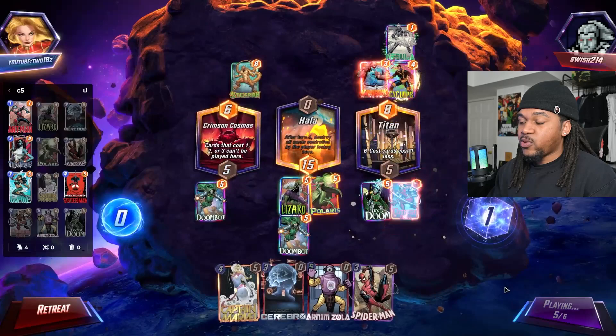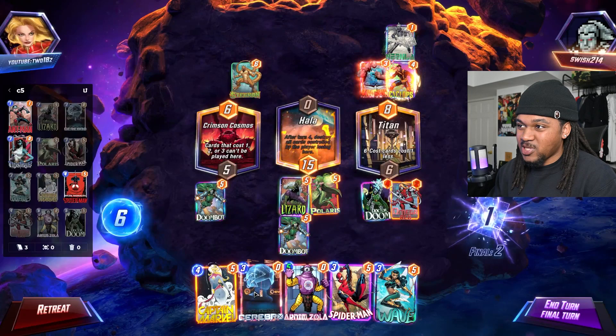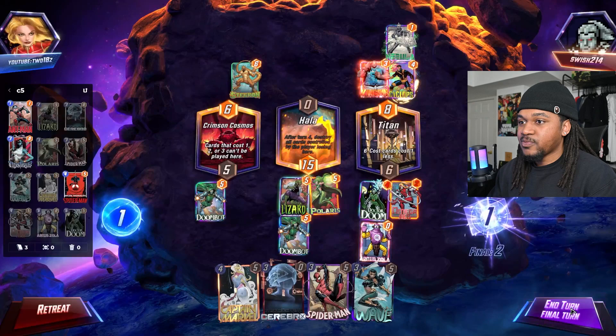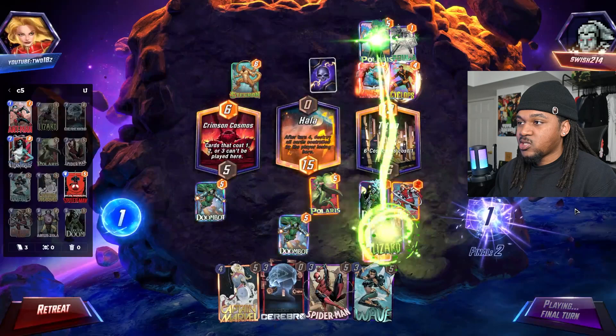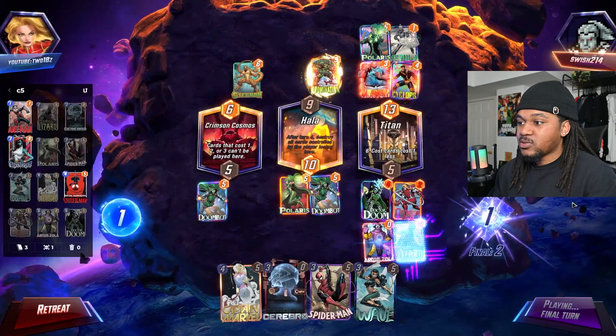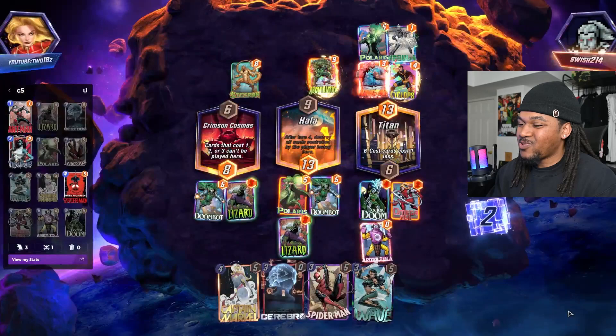We can still win without Cerebro this game, I feel like. You know what — I Zola, and hopefully we just hit Dr. Doom and that's the win. We might hit Lizard... Abomination. Y'all, I don't know if that's lucky or not — we won! So y'all see what the issues are with this deck, but we still won.